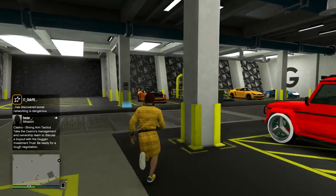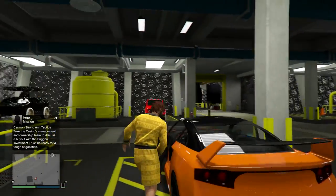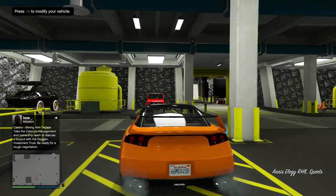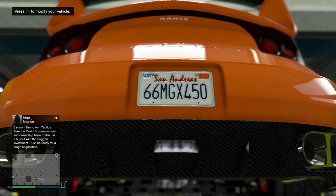Anyway, first thing you guys want to do is spawn in your bunker, make your way to your arena workshop, and make sure you have an RC Bandito and an LG. You don't really need an RC Bandito, but that's what we're going to be using for this money glitch to bypass the daily sell limit. You can see the plate on this car is 66MGX450 - remember that plate, memorize it.